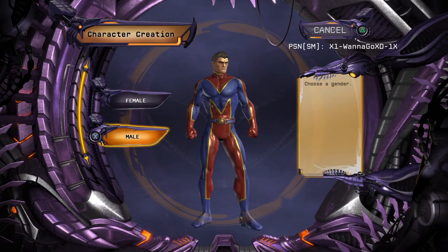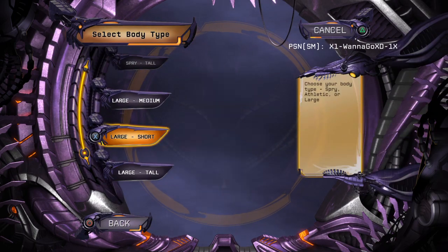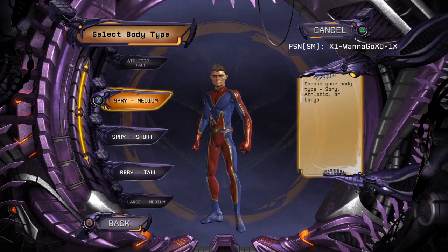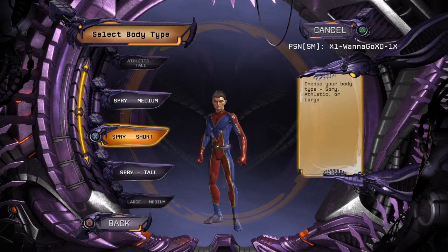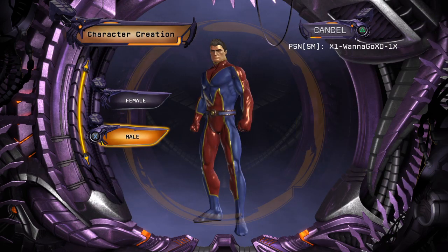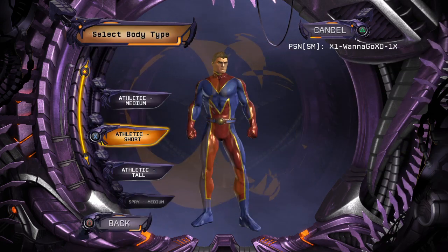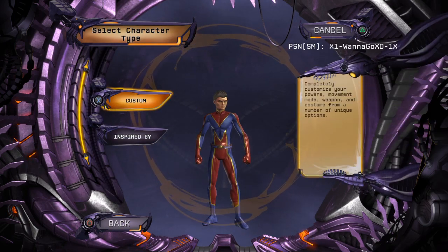Right here you can select male or female — it's the same body. Select your class, download type, create custom configuration or imprint. My favorite body type is Spry Short. You can select the female character with Spry Short; I selected the male character with Spry Short.